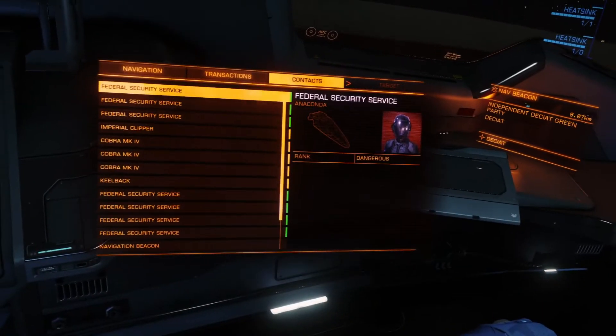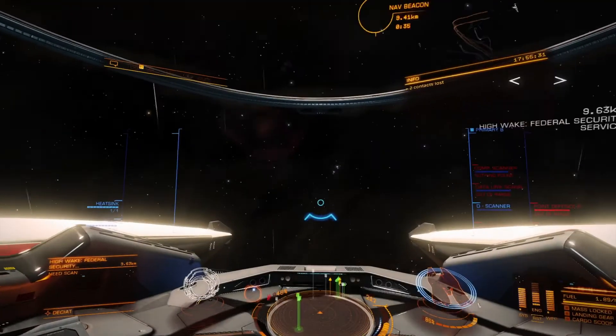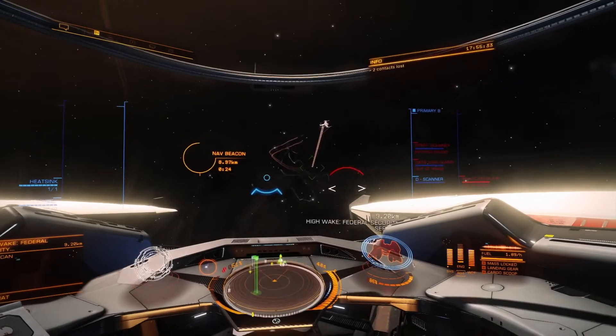Oh, that one disappeared. So that's a good example of why you need a fast ship, and why you want to target the one that's closest to you so they don't disappear like that and you don't waste your time trying to fly out there.